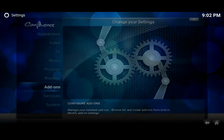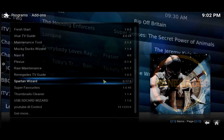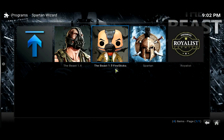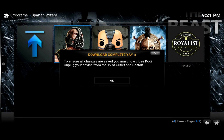It'll take maybe 10 to 15 seconds to install depending on your device. Then go to Programs and search for the Spartan Wizard. There are four builds available — the one we're showing right now is the Beast 1.4. Go ahead and click on it and it'll start downloading and install afterwards.